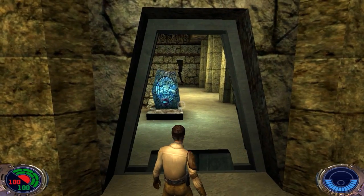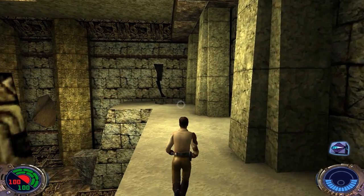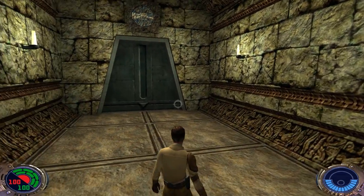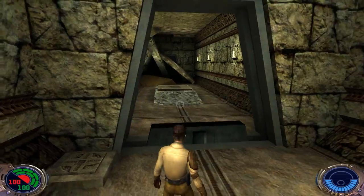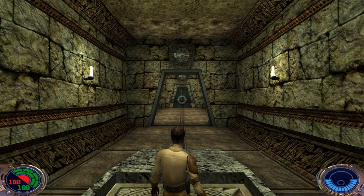We grab our third ability: Force Speed — the Jedi speeds up and slows the world around him. This works a little differently from Dark Forces 2, where the level didn't really slow down; Kyle just ran like a crazy person. Anyway, step on this pressure weight here.